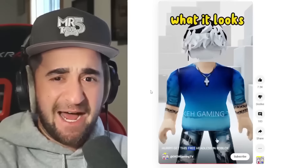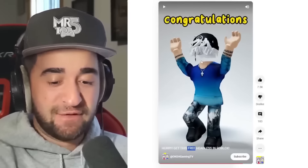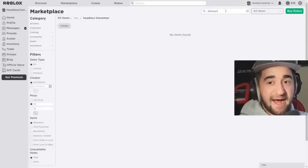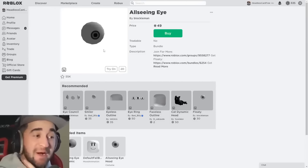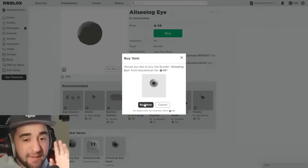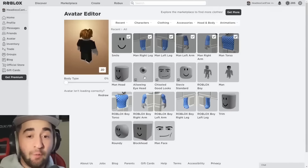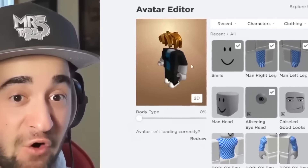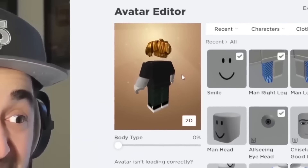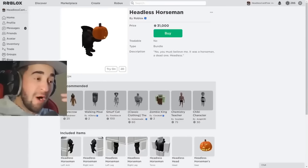All Seeing Eye — oh my gosh, he literally is headless. That is so sick, and now it's supposedly free. Let's see if it really is free. Let's go to the search and type in All Seeing Eye and see what shows up. I have good news and bad news — it's still 49 Robux, so this TikTok completely lied. But let's see if you can get an actual headless for 49 Robux. In 3, 2, 1 — let's equip it, and oh my gosh, this is what my Roblox avatar looks like for 49 Robux. That's pretty cool — no headless for free, but yes, headless for 49 Robux.